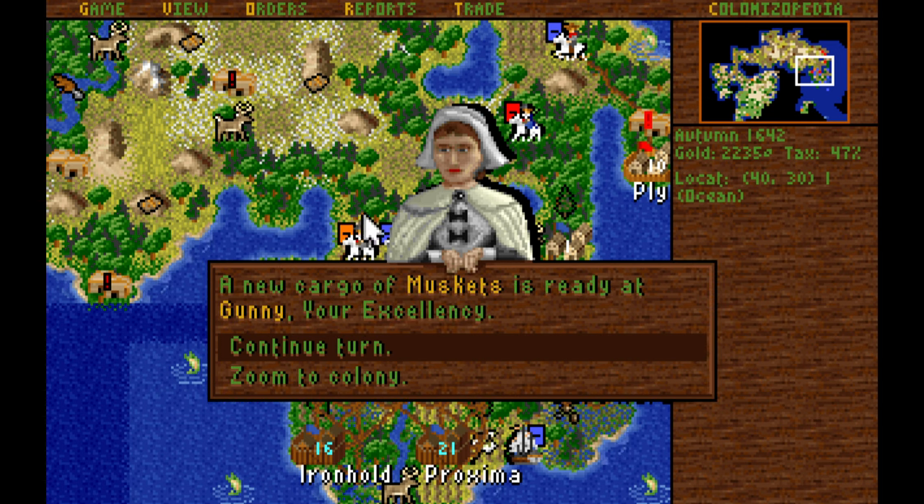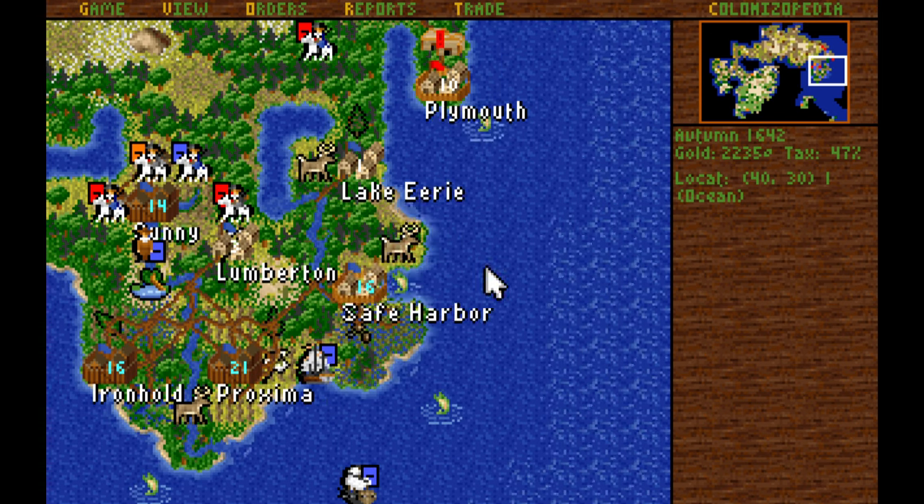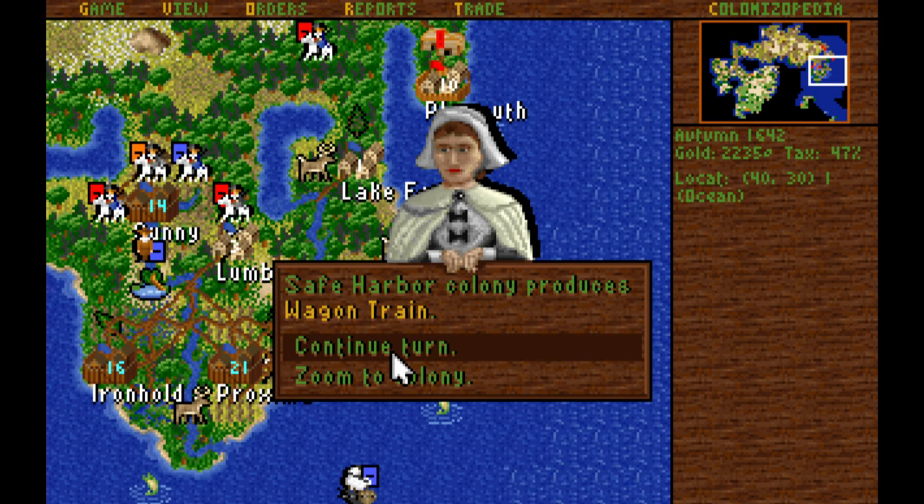We will soon start pushing north to establish our ore mining colonies up here. I probably won't establish a colony coastally — I might just establish it right here so that I can access the ore deposit and the hills. Proxima got an artillery built as well — very good. And a wagon train at Safe Harbor — very nice indeed.